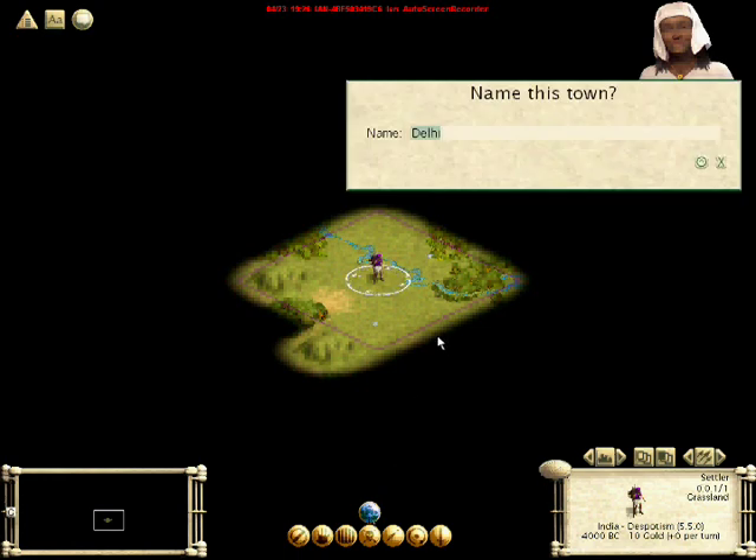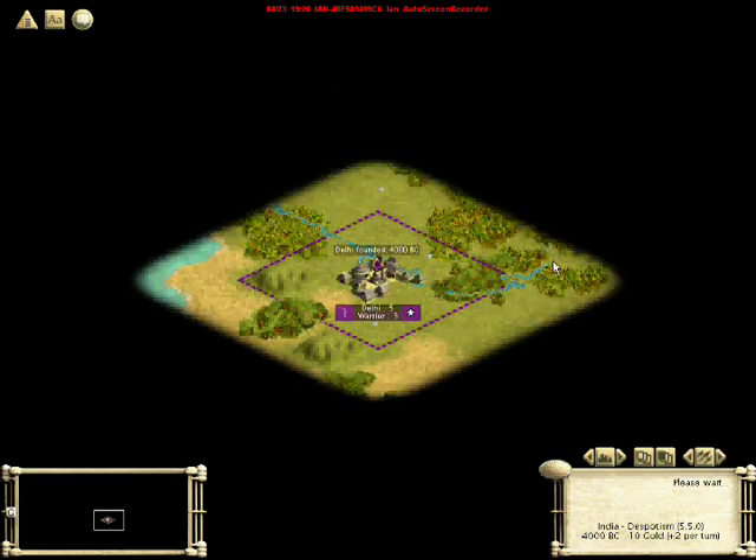Now we will build our city. It lets you name it whatever you want — it suggests a name for you. Since I can't think of any names, I'm just going to use the default name, which is Delhi.